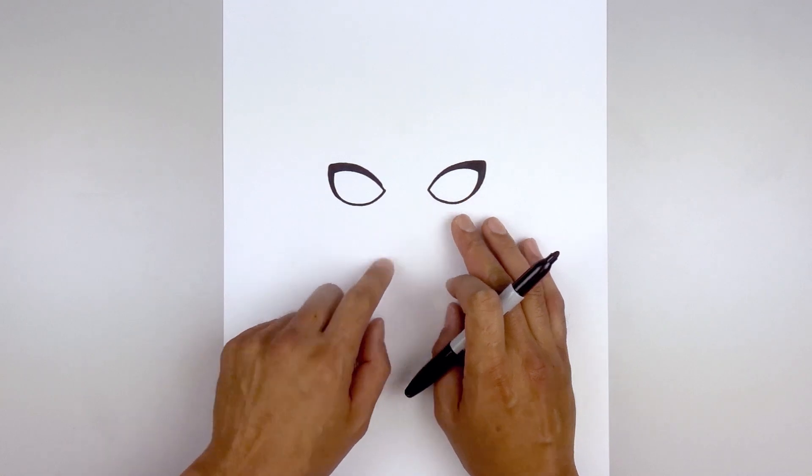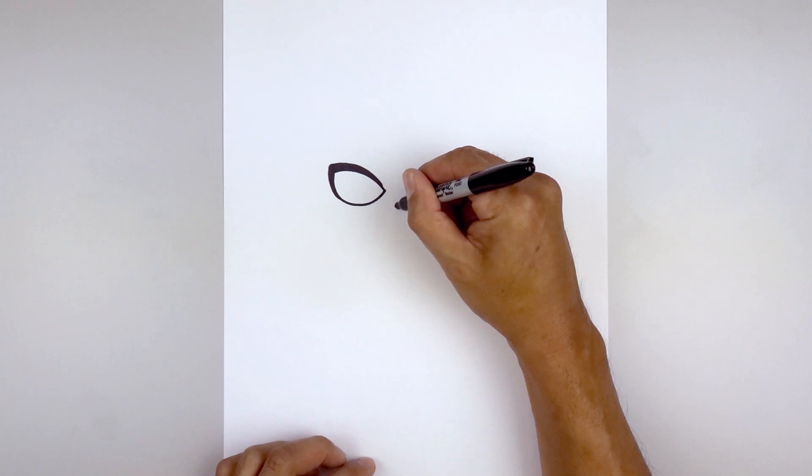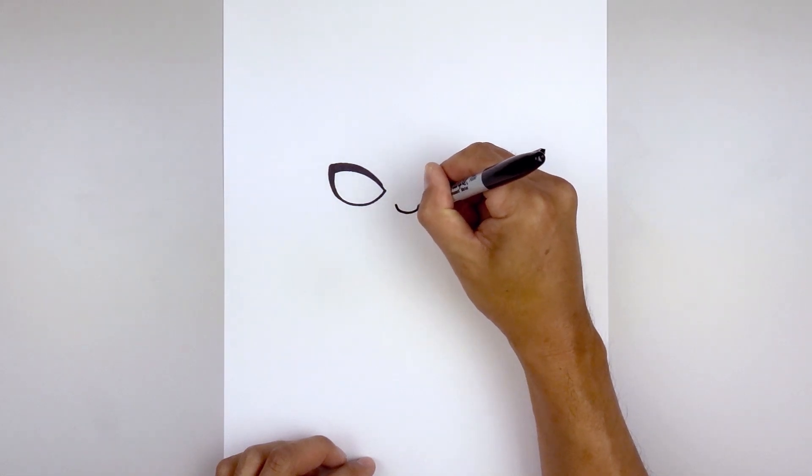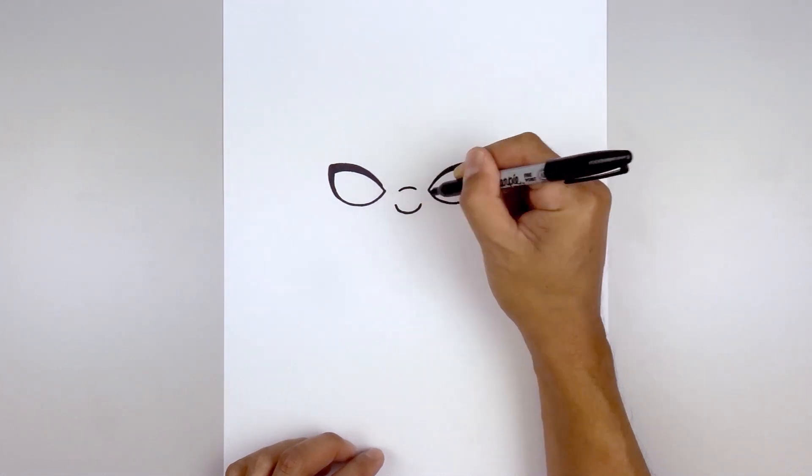Let's move in between the eyes and draw on the nose. We're going to start by lining up with the bottom edge of the eyes, move to the center, and start on the left side. I'm going to curve down and then up on the right. Then step up and draw a short curve going up and down for the bridge of the nose.